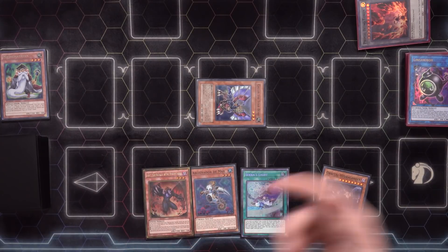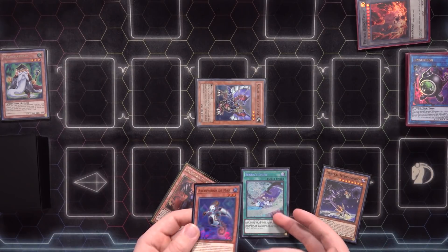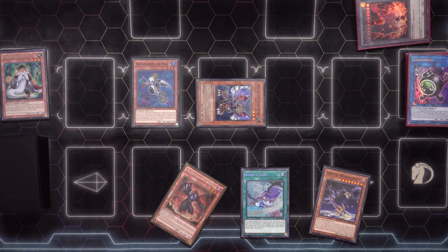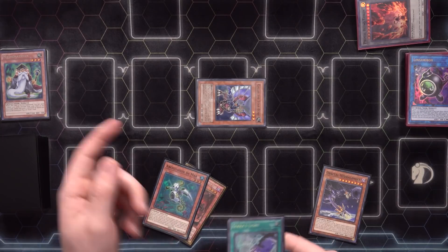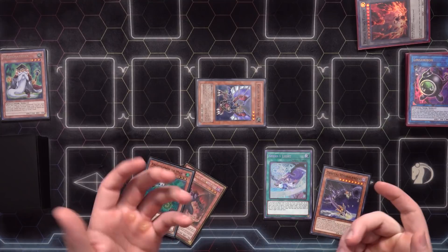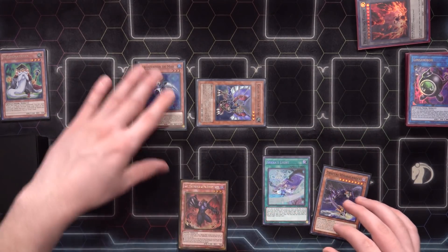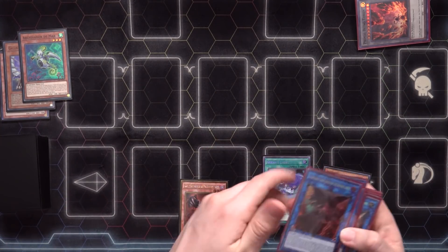I want to save the second Seca's Light until after we get Seer out of the deck, so we don't have to worry about drawing them off the second light, since they're very important engine pieces that don't work well in hand. So we're going to commit the normal summon to Sea Archiver. Hindsight is 20/20 — if we'd started with the second light we could have drawn into Mathematician, but we might also draw into Seer alongside it, especially with Libic in hand.